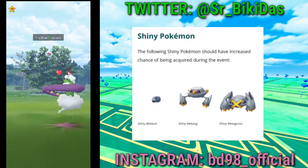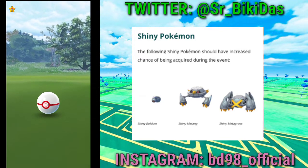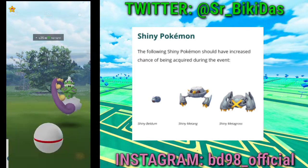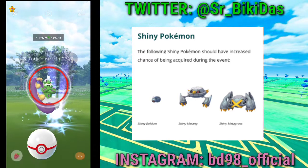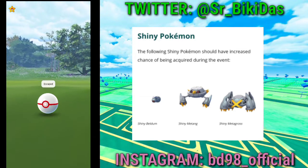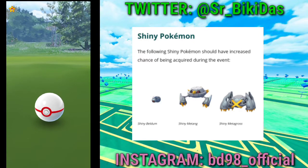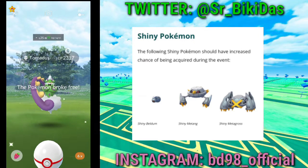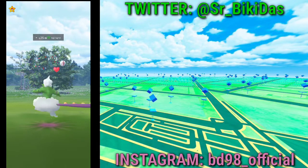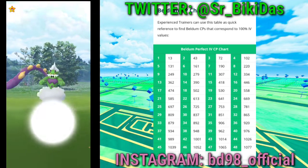According to recent data from the Pokémon GO team, the shiny Beldum family will be more available during this event. Shiny Beldum will be more easily obtainable, and shiny Metang and shiny Metagross can also be obtained. The shiny Beldum family will be appearing in the wild throughout the event.